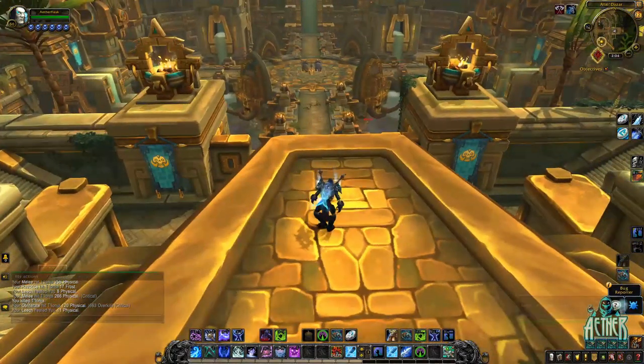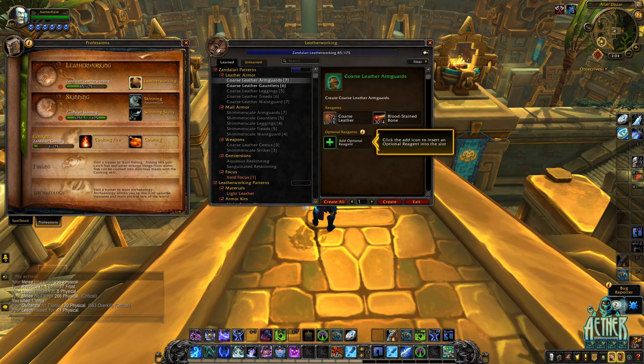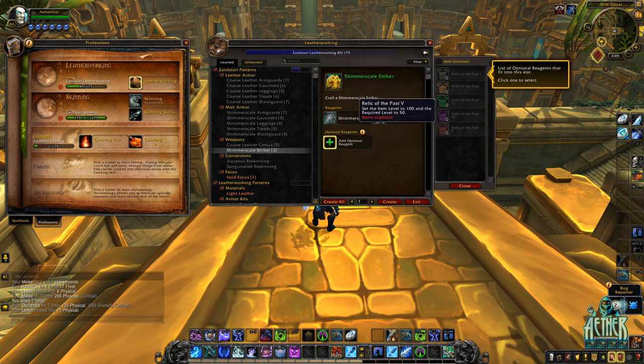Before we actually continue down, I just want to quickly show why Atal Dazar is so nerfed specifically. Shimmer Scale Strikers now vendor for 38 gold. And this isn't a direct nerf to Atal Dazar specifically — this is more of a complete overhaul of how much you can vendor certain items in Shadowlands, which is also in reference to the relics, which you can add as a crafting reagent to change the item level of your crafted item.